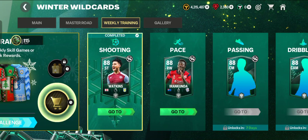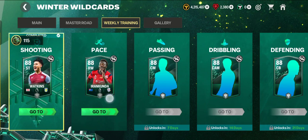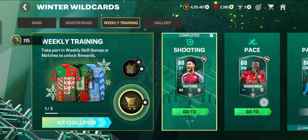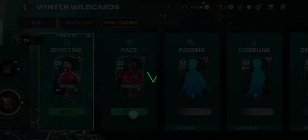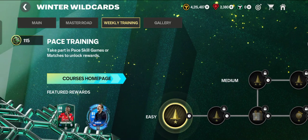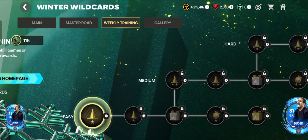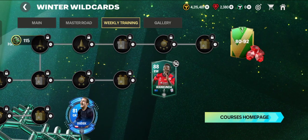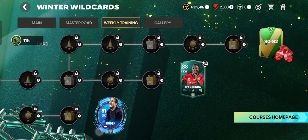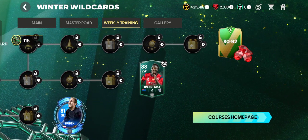Also, here is Weekly Training. Let's tap the Course Home page first. Last week we already completed the Shooting courses. This week the Space courses are unlocked, so just tap this Space tab. This is Space Training — there are a total of three stages: the Easy, the Medium, and the Hard.